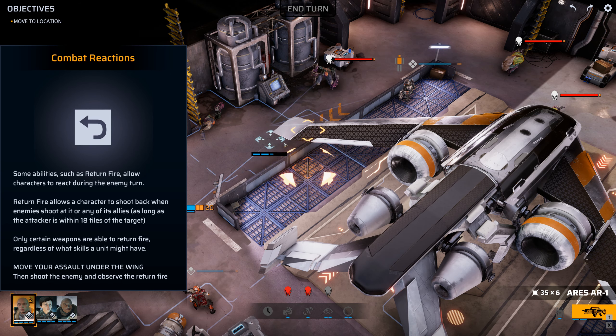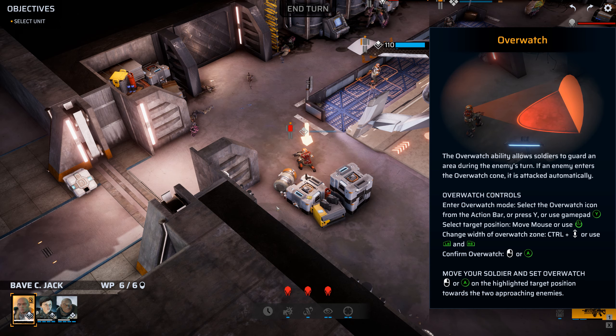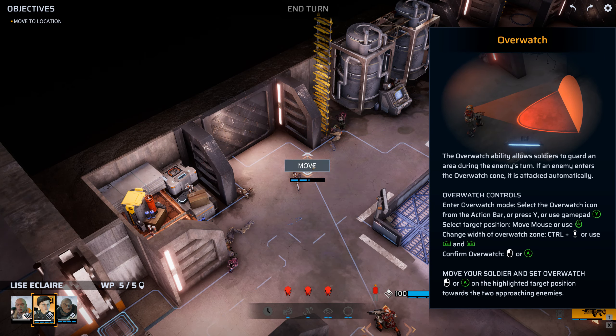Targeting. The watch ability allows soldiers to guard an area during the enemy's turn. If an enemy enters the overwatch cone, it is attacked automatically. Overwatch controls: enter watch mode by selecting the watch icon from the action bar. Use the scroll wheel to change the width of the overwatch zone.